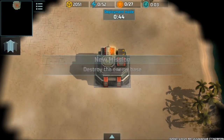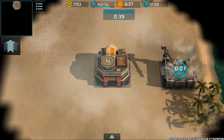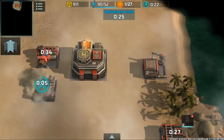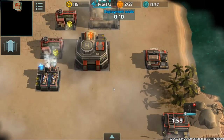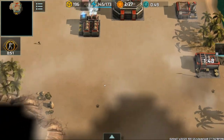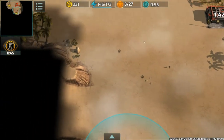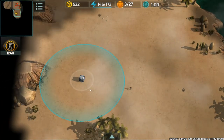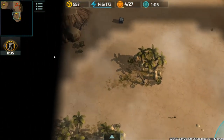We're going to get started on the Suez Canal, starting in the northern hemisphere of this map. We'll start getting our buildings built up — construction yard first, then we'll fast forward through the opening with our barracks, supply center, power station, and assault vehicle factory. We're going to pop out some riflemen to get started on scouting and collect as many containers as we can before the enemy gets to them.